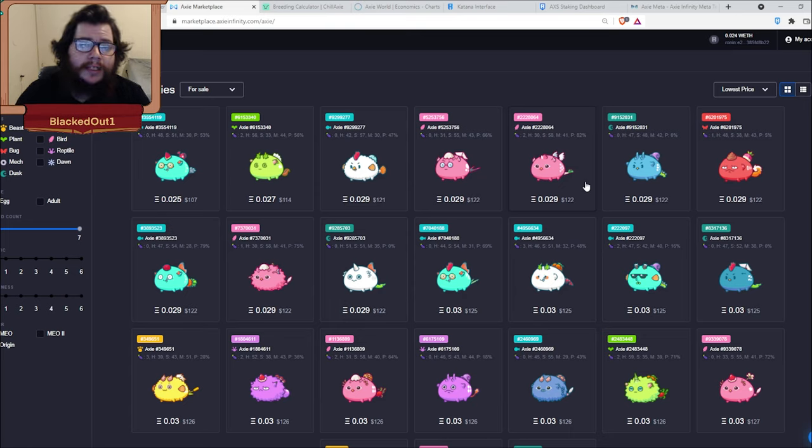Playing double anemone but struggling to climb and need some tips in arena mode. I'm Black Dot on Crypto and let's get right into this video.